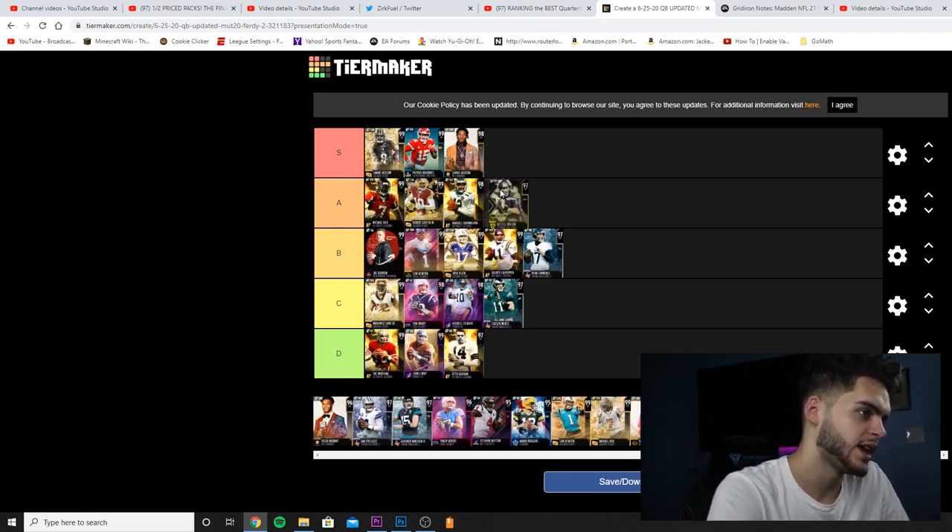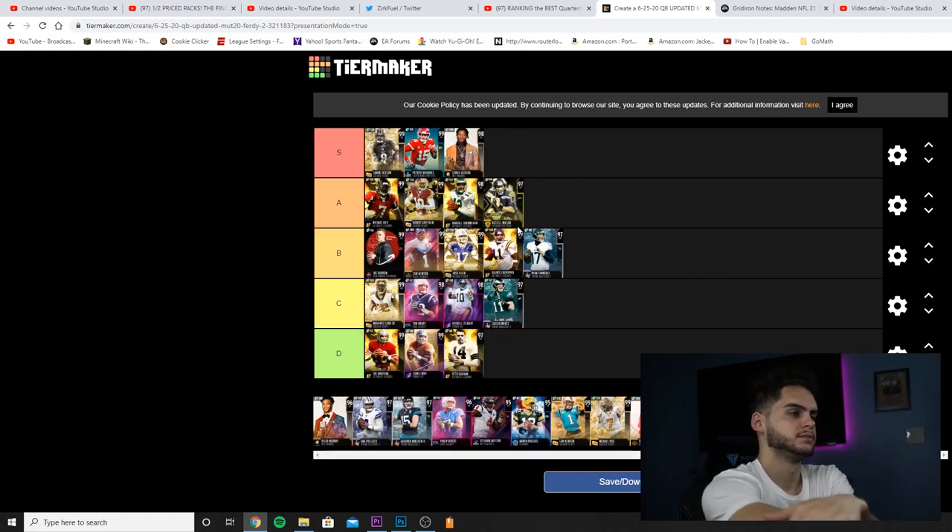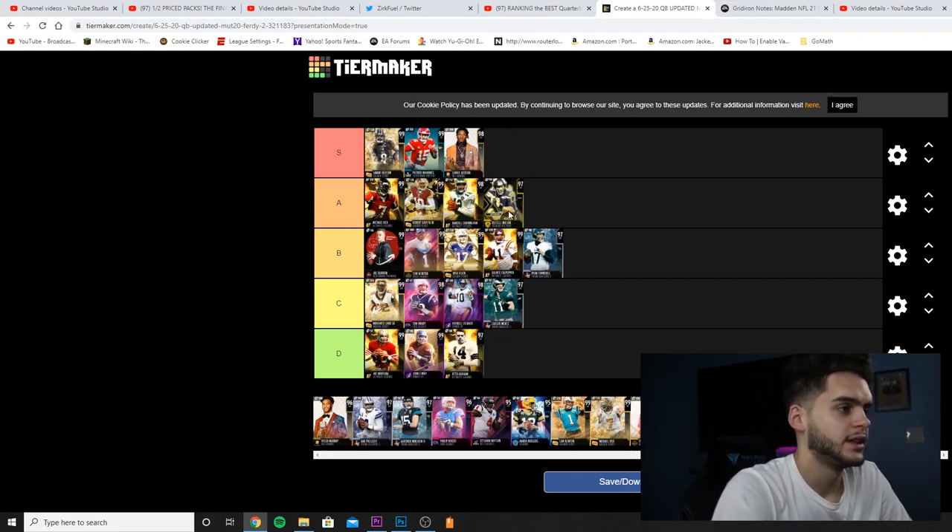Russell Wilson — going into the A category. When he came out, right around mid-January, he got Escape Artist, Dashing Deadeye, and was super accurate. That's why he was super expensive — him and Aaron Donald kind of ran the pricing on Team of the Year. I think that was right before Mahomes came out, so he was kind of the best quarterback at that point. We knew another one was coming, but until Lamar and then Mahomes dropped, he was still rocking things.